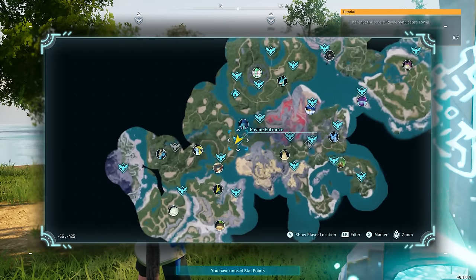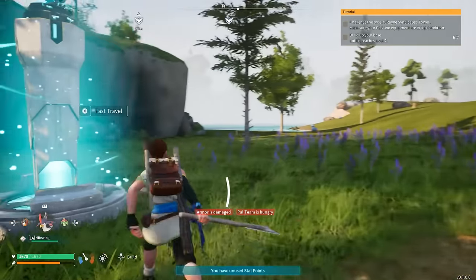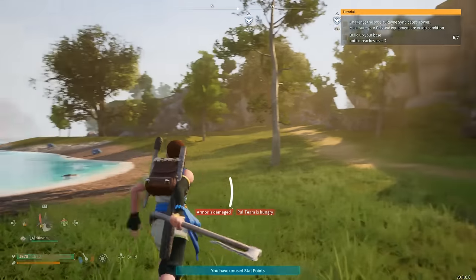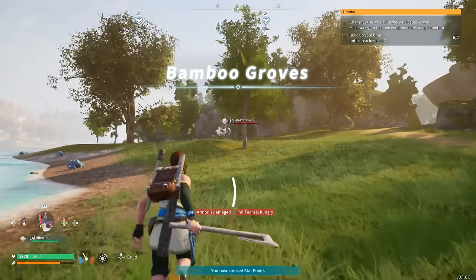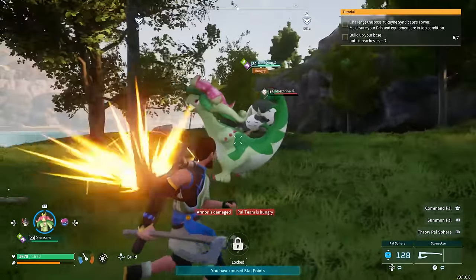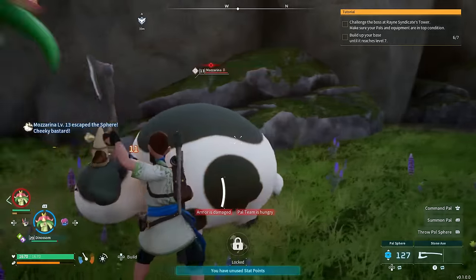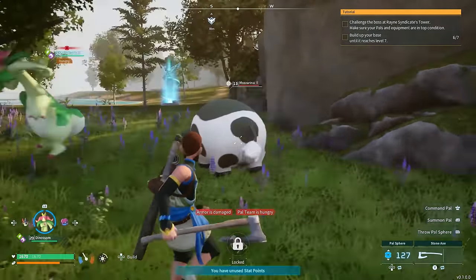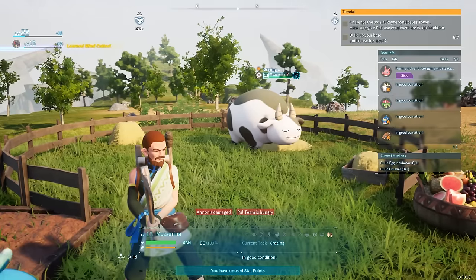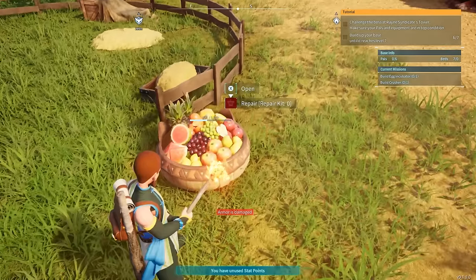This next one is located right over here at the ravine entrance. If you don't find this specific pal when you come over here, just fast travel away to a different point and then fast travel back — you'll get different pals each time. Mazarina has a potential chance of spawning here. The reason why this pal is crucial especially early is because you can use it to help breed your pals. One of the requirements to breed is a cake, and one of the ingredients needed to make a cake is milk — and you get milk from Mazarina. While she's at a ranch she'll produce milk over time.